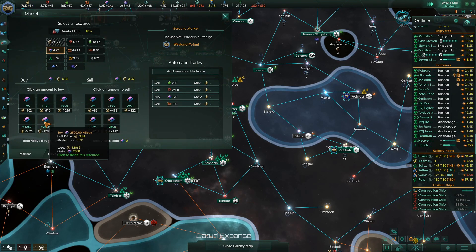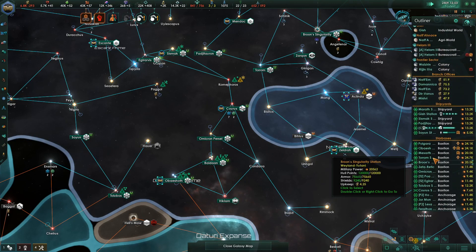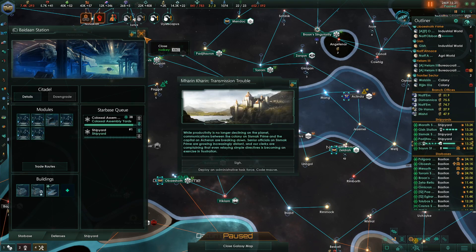Money, money, money — building bigger fleets. This guy is working on the Colossus Assembly. While productivity is no longer declining on the planet, communication between the colony on Systemic Prime and the capital of Ocarina are breaking down.